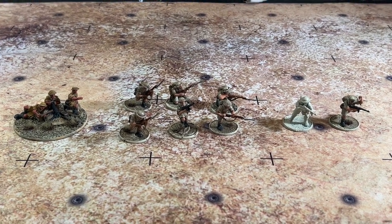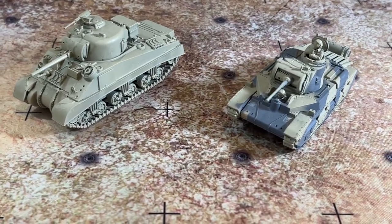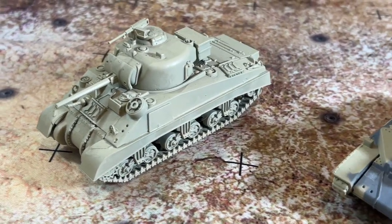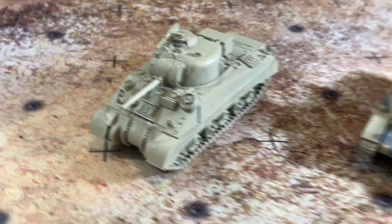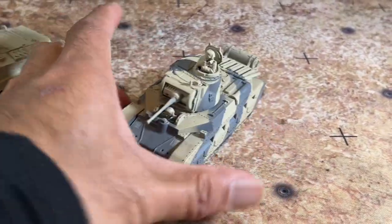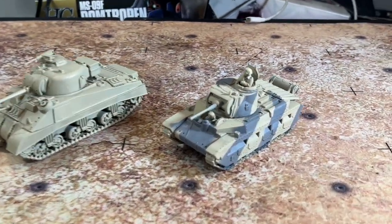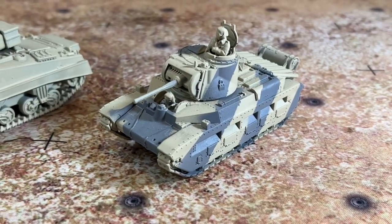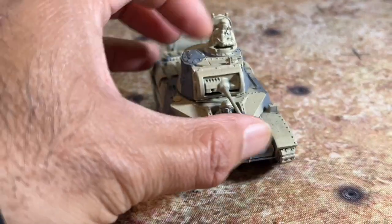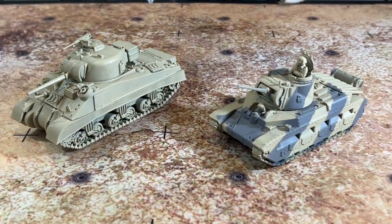I do have a couple of armor options for the Eighth Army 500 point build. There's a British Sherman — just a standard Sherman — and then this Matilda that I painted up a bit. The dazzle camouflage isn't as even as it should be, but this was something I was learning to do. I'll quite possibly use the Matilda since it seems more in line with early Eighth Army, and it is a pretty nice-looking vehicle. I just need to finish up the painting on it.